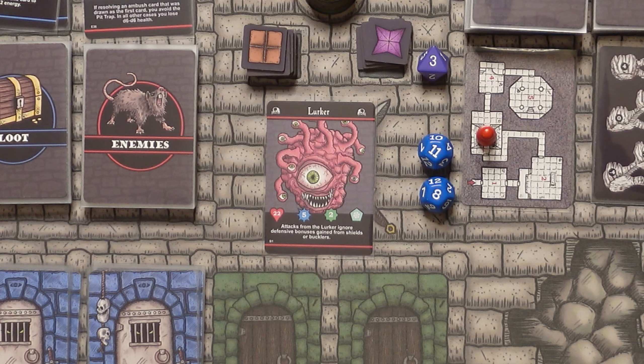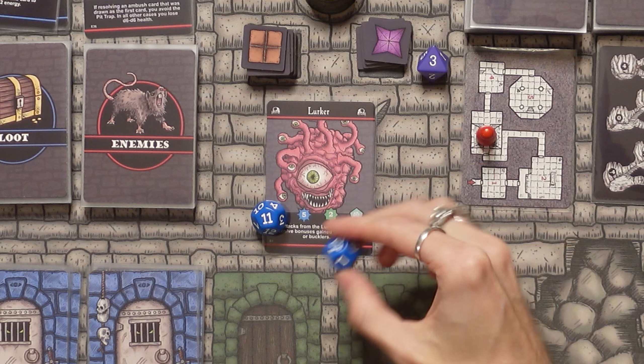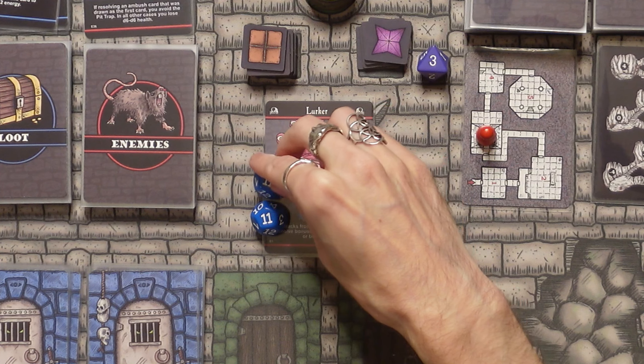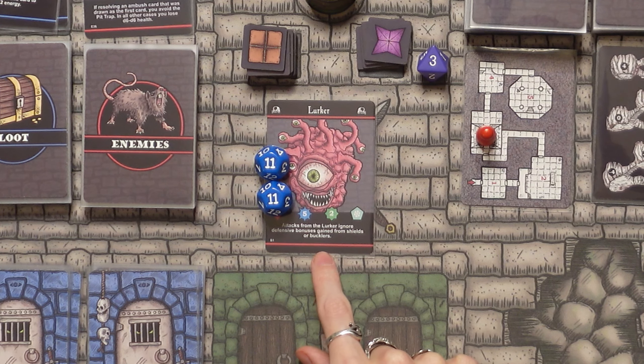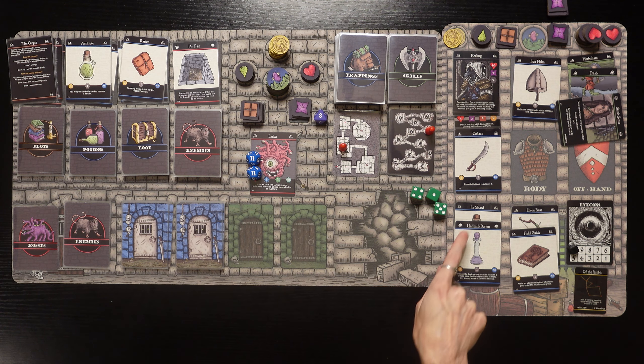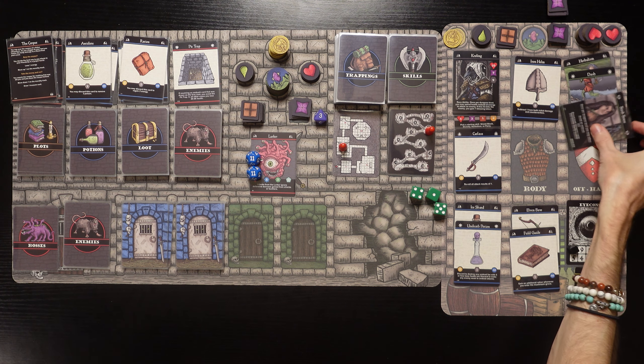We healed up a little and got some poison off us. Let's count the enemy types in our graveyard - one undead, two fire, three ice. We've got three ice enemies so we are fighting the ice boss, which is the Lurker! There he is - the Lurker. We have no blessings - rip. He's got 22 health.